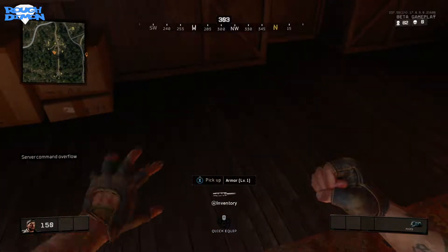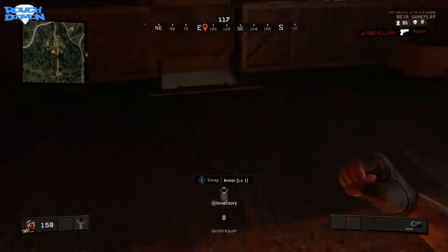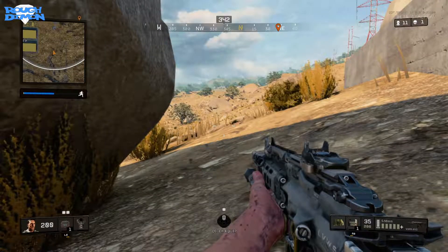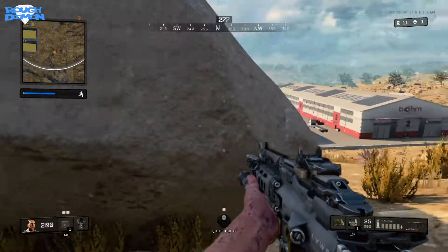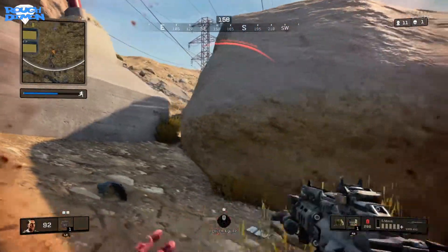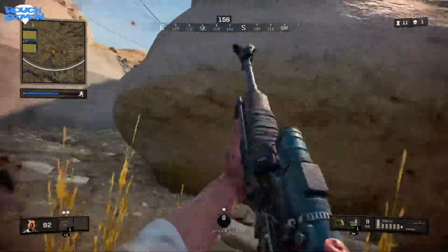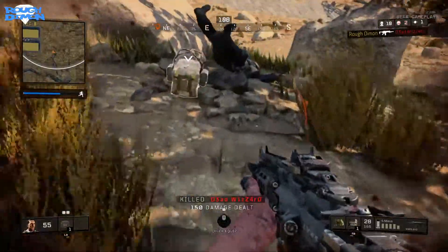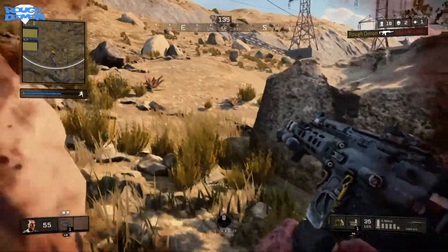Tip 4: Armour. There are three different types of armour in the game — level 1, 2, and 3, with 3 being the strongest. It has its own slot and you can tell what condition it's in by looking at the bottom left of your HUD. Keep an eye on your armour condition at all times, as armour plays a massive part in keeping you alive in Blackout. There is also an audio indication when yours or the enemy's armour breaks, so listen out for that during gunfights.